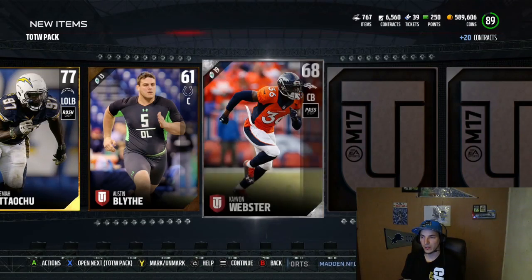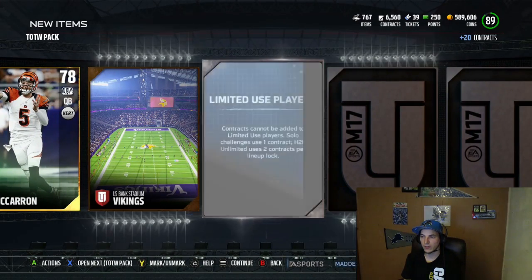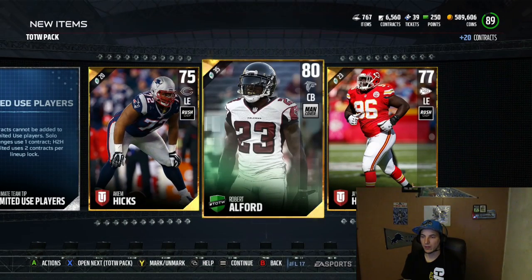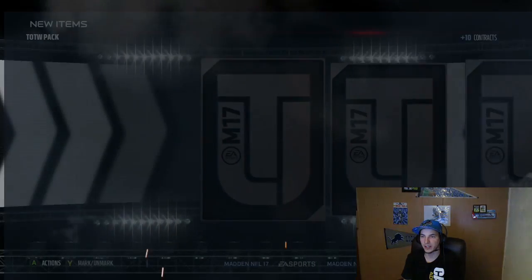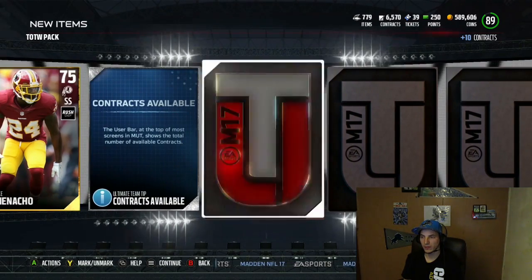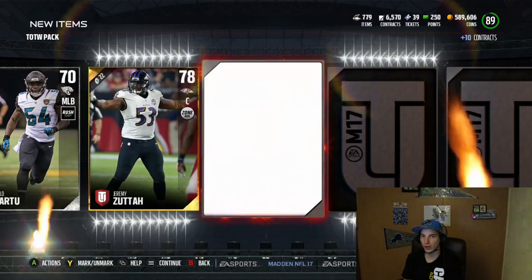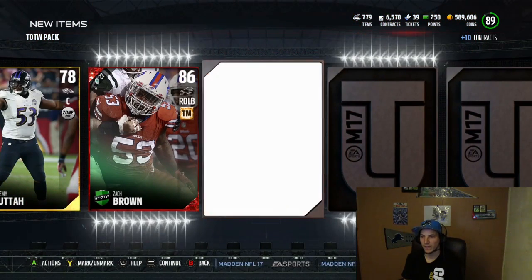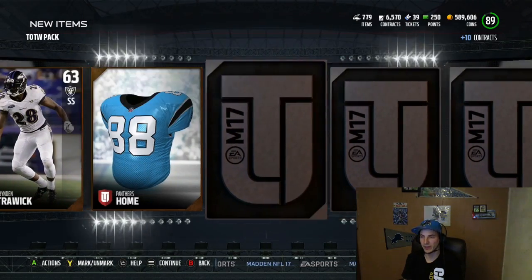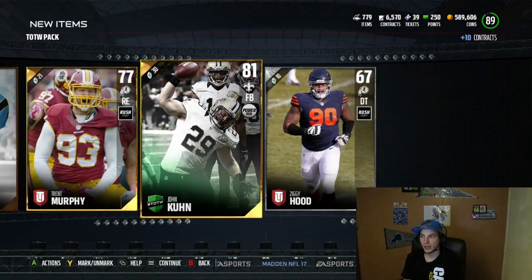Come on Big Ben, where you at? Let's get my first 24-hour pull. There's AJ McCarron right there. I think we still have one more Team of the Week to go. And this is our Team of the Week player - another Robert Alford. Last pack, guys. Ben Roethlisberger, are you in here? Looks like we did pull all our elites early. We got another Zach Brown. These packs are so good, yo - so good. I recommend them, even the stragglers. My brother ripped open some of the stragglers and he pulled elites out of the stragglers.